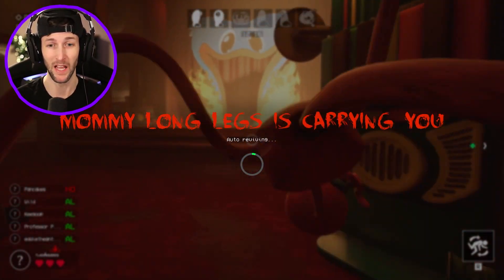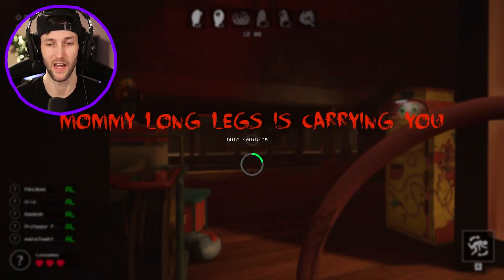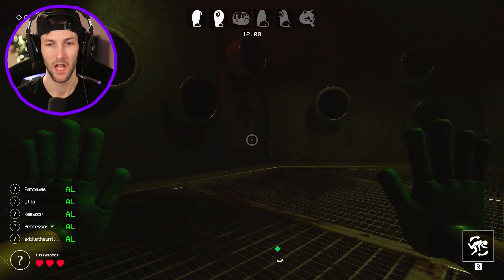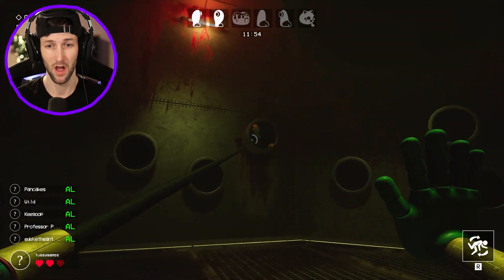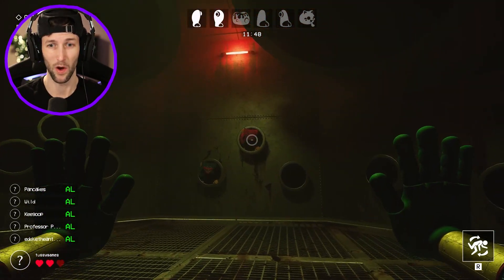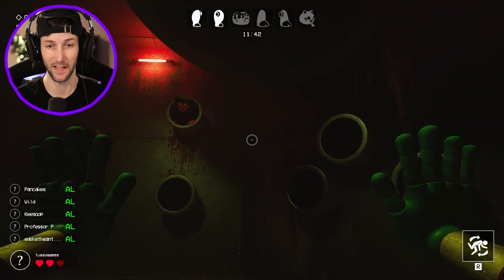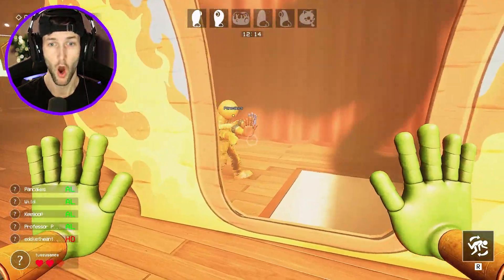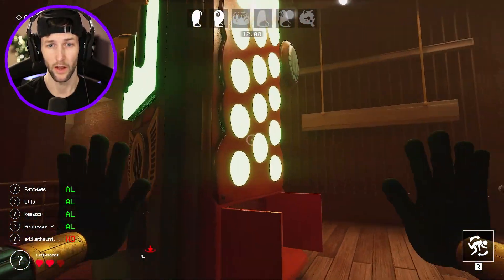Mommy Long Legs is carrying me — maybe you just have to wait to auto-revive. She put me in the chamber instantly. Now I have to sit down here in Wacka-Wuggy and wait for somebody to revive me. I think the only way to survive is to actually play the Wacka-Wuggy game or you get game over. Thank you, someone is coming to get me! I'm free — I don't know where she's at, I'm scared.